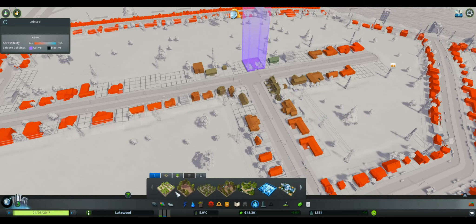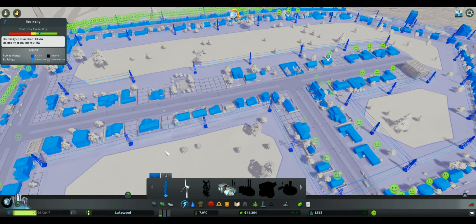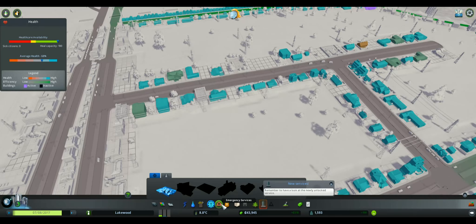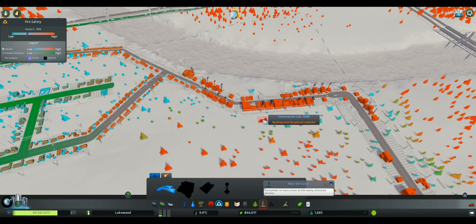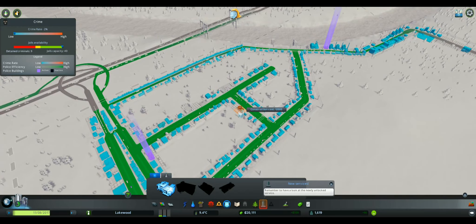Let me put in a basketball court — it's only $4,000. I'm going to have to redo the power line. Now I'm going to try to put in another police station and fire station because it's not covering the entire area. This whole area right here — I think the industrial zone is more susceptible to catching fire. That should cover just about everybody for the fire service. And let's put in a police station right there. So I think everybody is pretty much covered and everybody is happy.